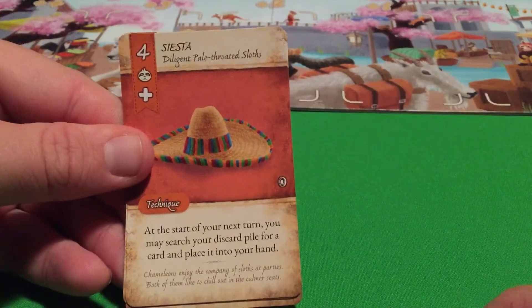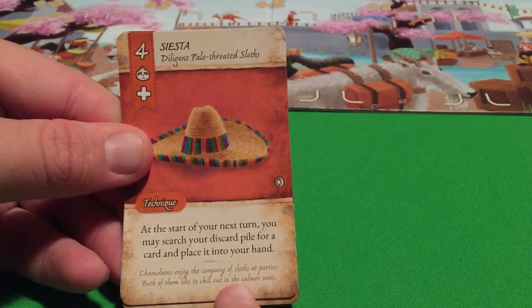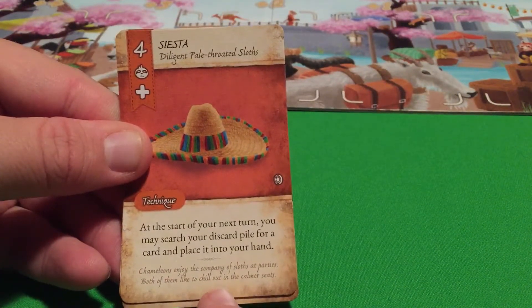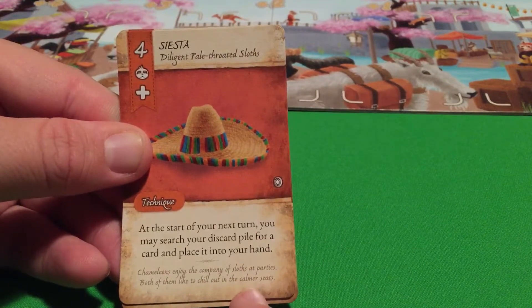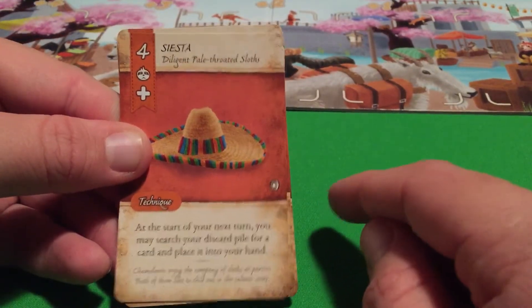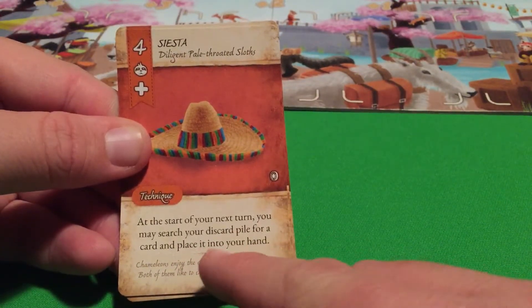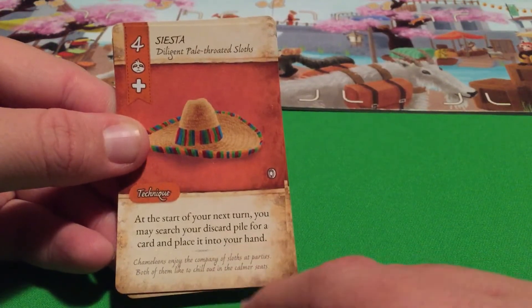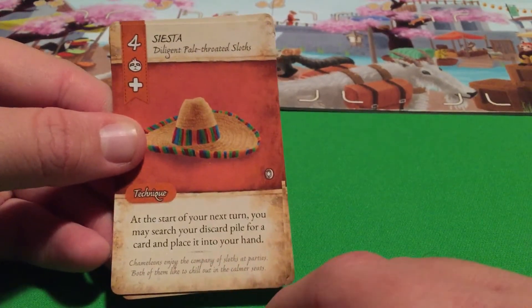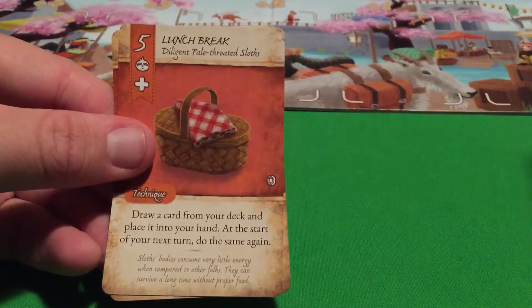So here we have Siesta. At the start of your next turn, you may search your discard pile for a card and place it into your hand. Once again, this won't fully resolve until the start of your next turn. Maybe there's some good cards in your discard pile when you utilize this technique. So a very useful card — Siesta.